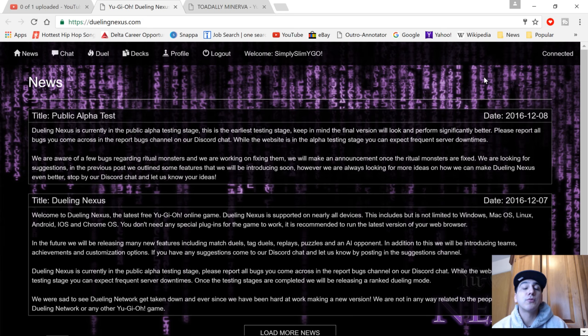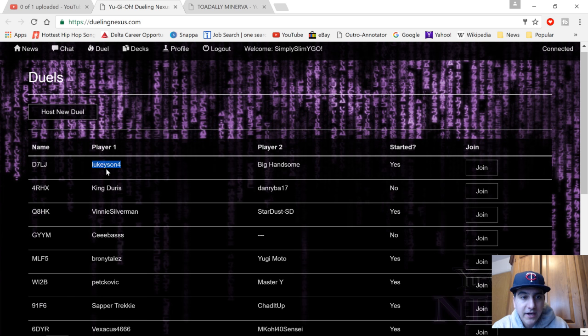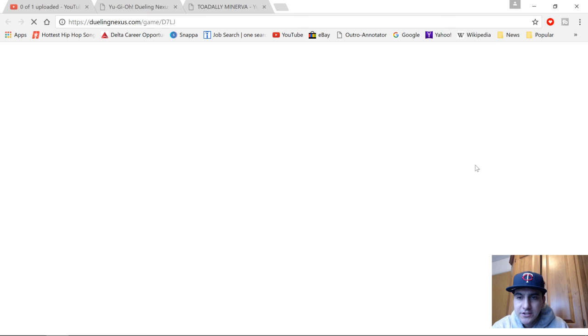Unfortunately it seems that's going to be the way things are until we get something more manual like Dueling Network was. But for the meantime we need something to play on, and this is it. This is called Dueling Nexus. I created an account a couple minutes ago — you can see it's 'SimplySlimYGO' — and it's very simple. You can just go in and watch a duel or host a new duel.